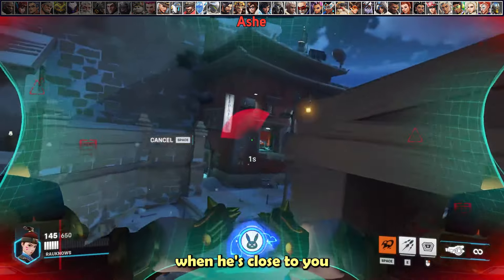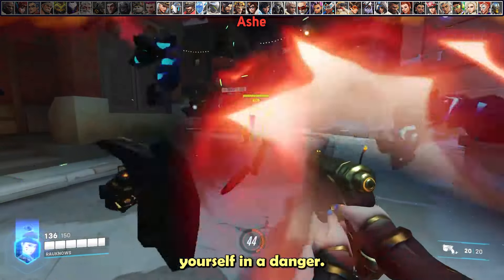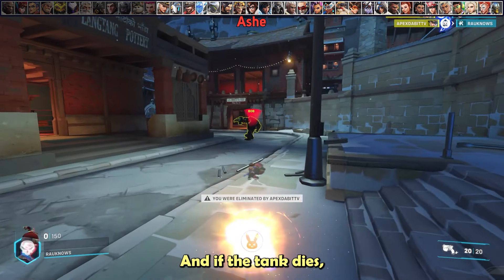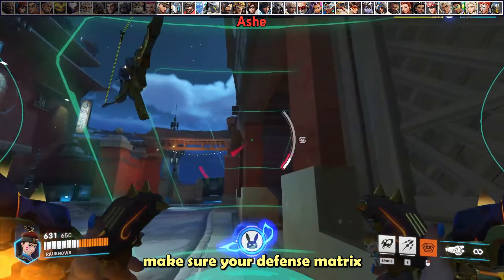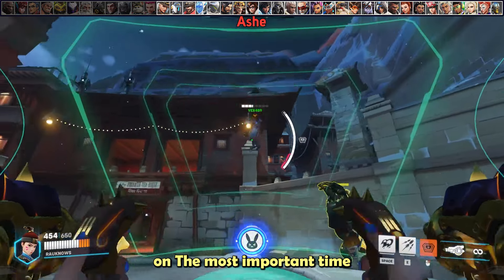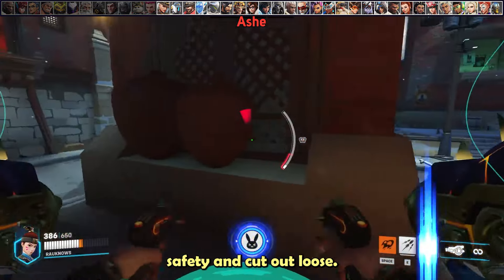Just make sure you only try to boop Bob when he's close to you or your team is in immediate danger, as you will put yourself at risk — and if the tank dies, your team loses. If someone gets slammed into the air by Bob, defense matrix them. The most important time to use defense matrix on Bob is when he first activates, to escort your team to safety and cut line of sight.